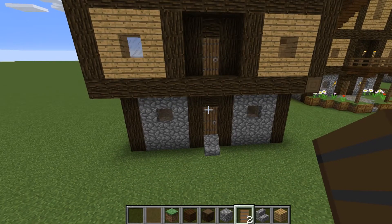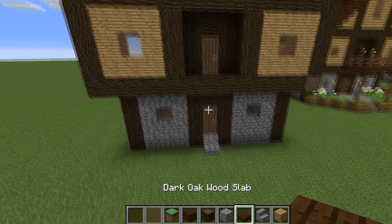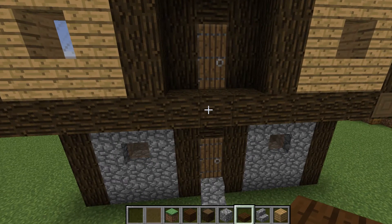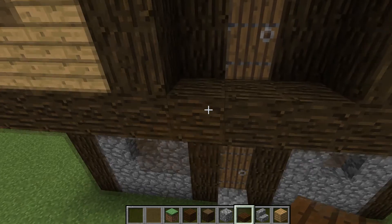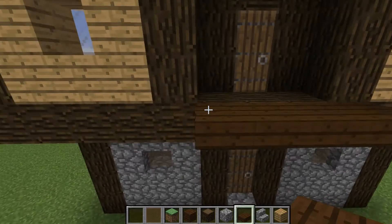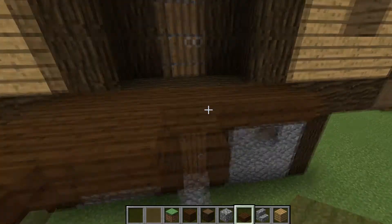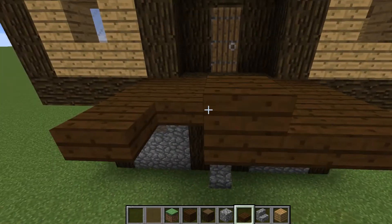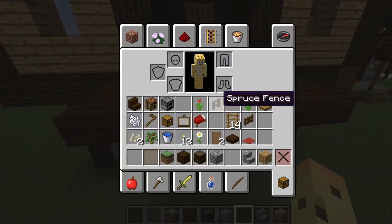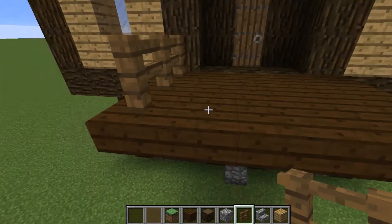Now get out some dark oak slabs and build the balcony - it's going to be three blocks by five blocks wide. So one two three four five by three: one two three. Then get out some spruce fence and just fence this around so your little villager people don't fall off and break their necks. We've got a nice balcony area there!